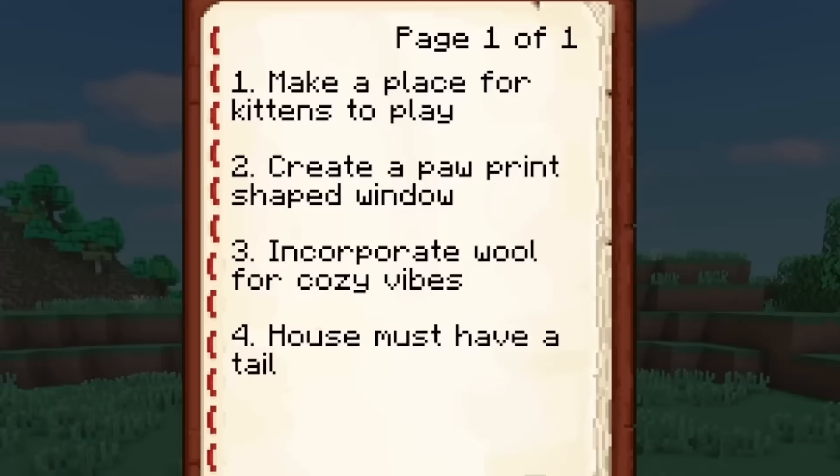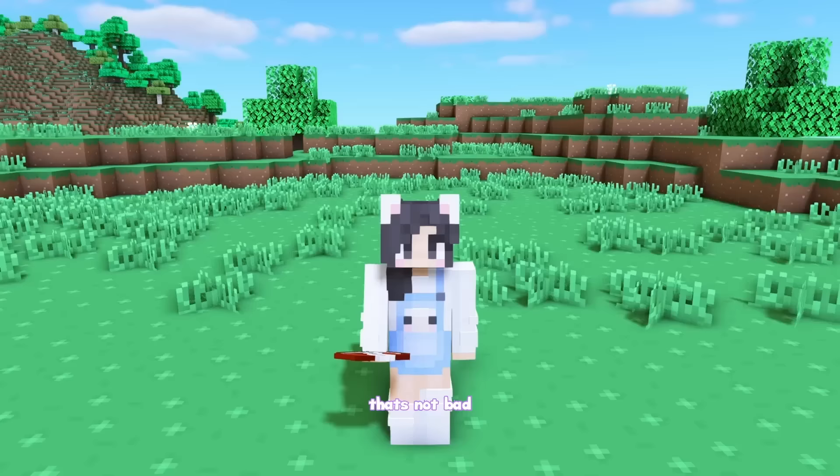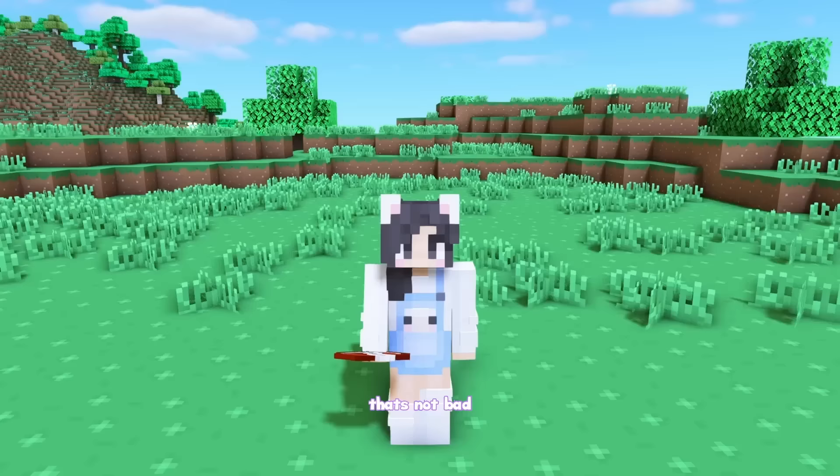The book says that we have to make a place for kittens to play, create a pawprint-shaped window, incorporate wool for cozy vibes, and our house must have a tail. That's not bad — those are cute challenges.